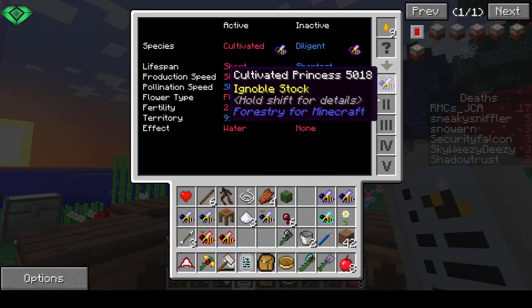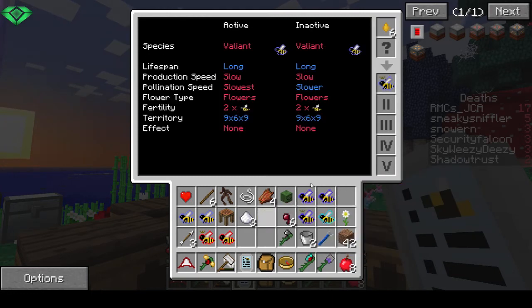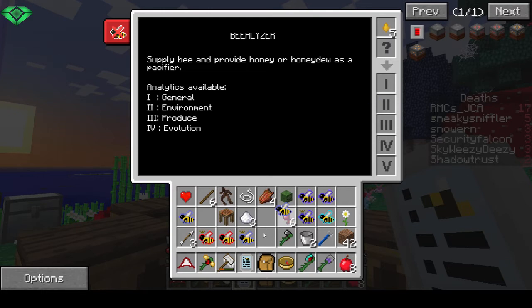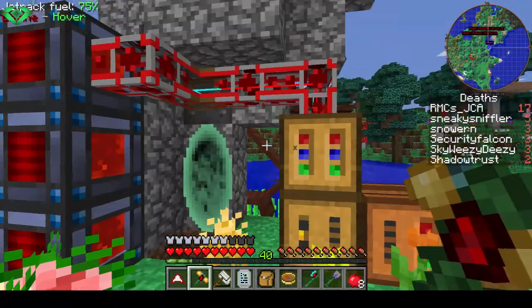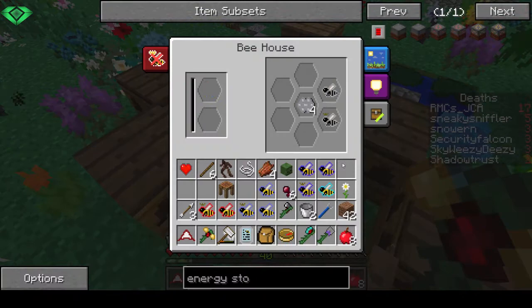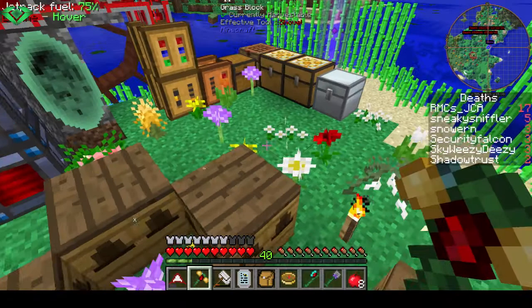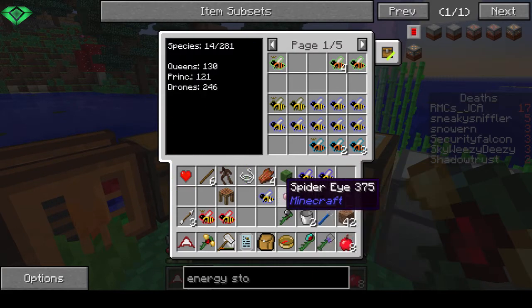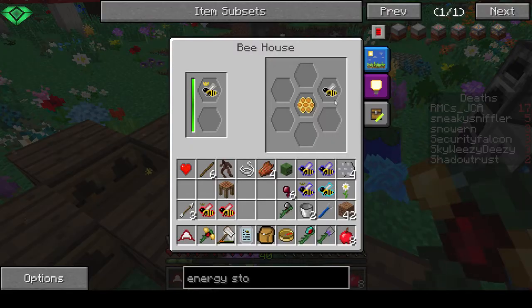Time to investigate the bees. Cultivated diligent, cultivated common, pure valiant, pure valiant - so that's a pure valiant breed. Let's get this in here. Is this already empty? Nope, it isn't. So pure valiant breed can continue. Let's get the pure valiant drone somewhere. We really need some more bee storage and to get things automated. That's just common.